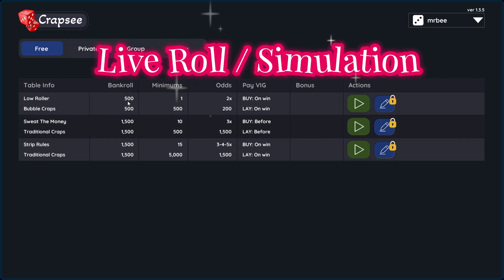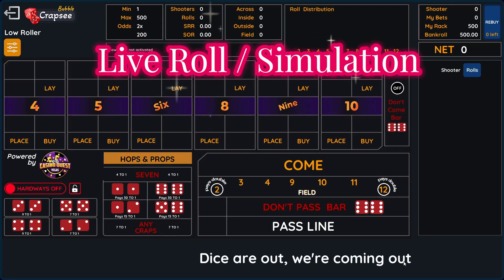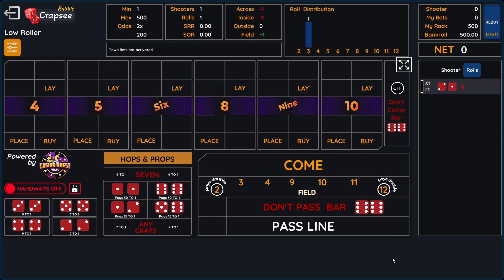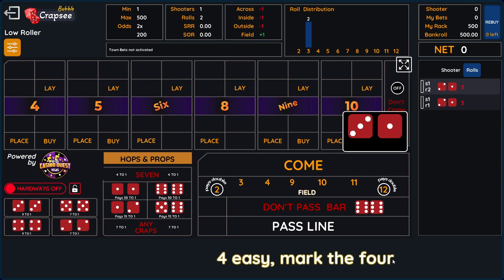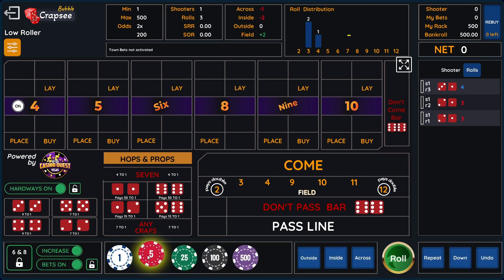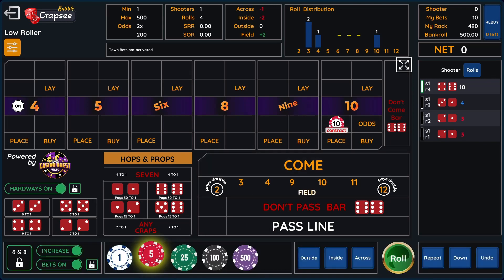We're going to use a $500 bankroll on the bubble craps with the craps simulator. We're going to wait for a point. That's not a point, so we're going to roll again. Okay, there's a four, so the puck will move to the four. I will put one unit, which is $10, in the come. And there's a 10, so this come bet moves to the 10 — that is one unit. I will now put two units in the come, which is $20.